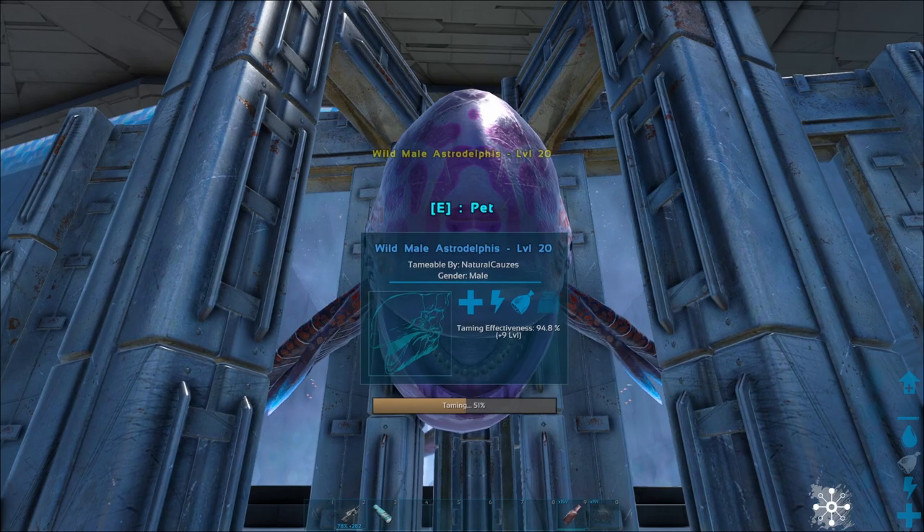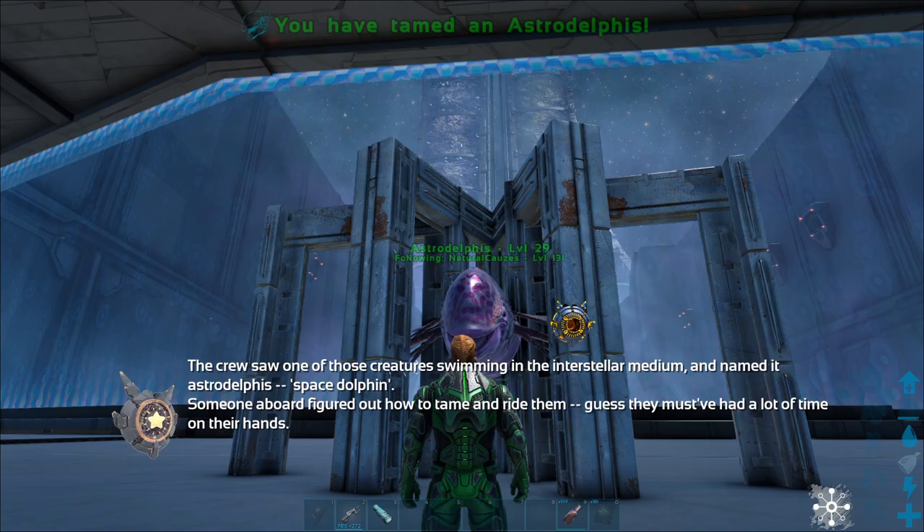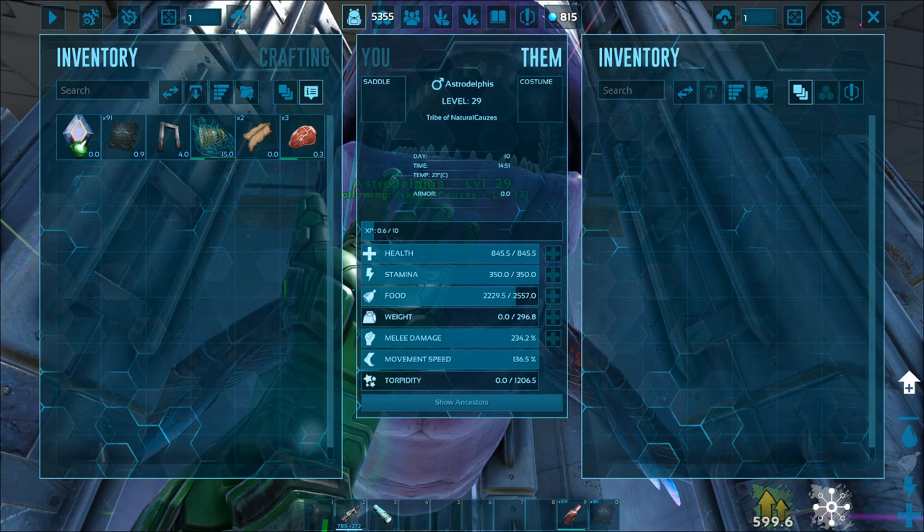The Astrodolphus tech saddle is really cool. As soon as I have this guy tamed up, I'll be sure to show you guys that saddle. And there we go — it went 1, 3, 5, and then tame. Pretty cool! So it is pretty easy to tame. As you can see, it does need a saddle to ride.